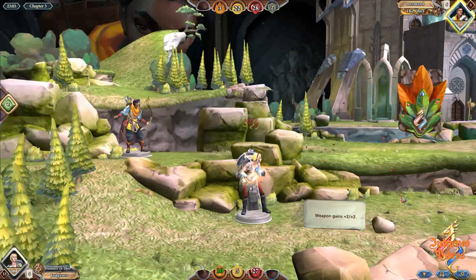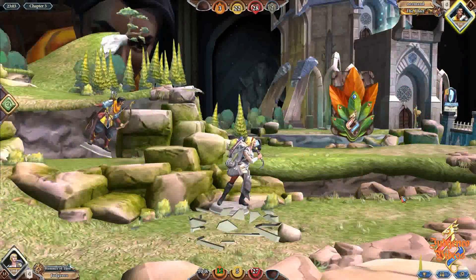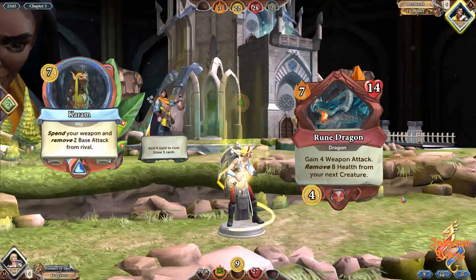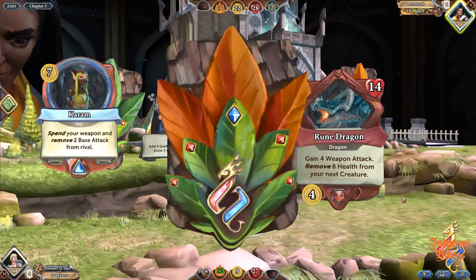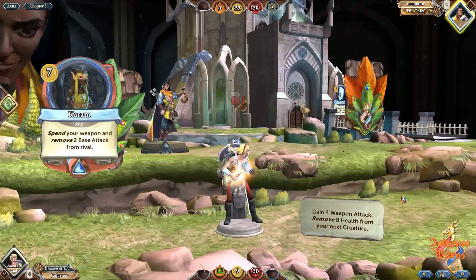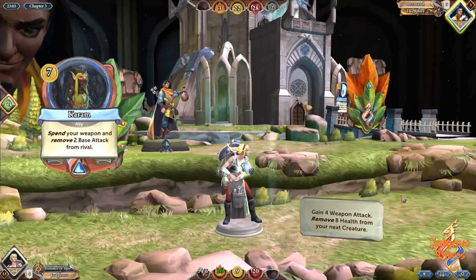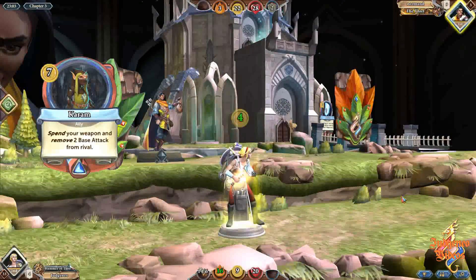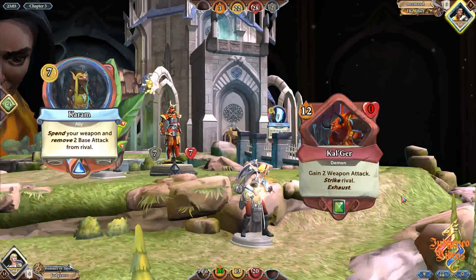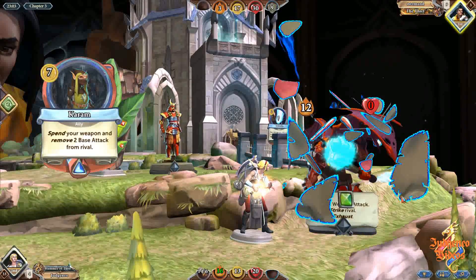At number 2, the penultimate change for this video: Karam. Karam removes 2 AP from your rival — that is god damn enormous. It's easily the biggest grief card in the game. Many decks have just no way of recovering against the loss of 2 AP, and you can play not 1 but 2 of these cards in the game — oh, and by the way, 2 Dust Devils to boot. Such a powerful effect must have been locked behind some mighty requirements, right?